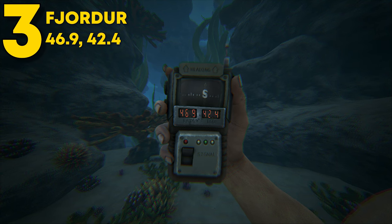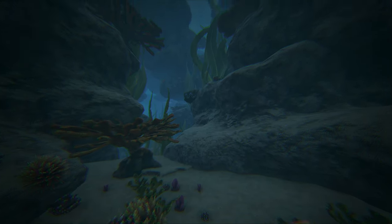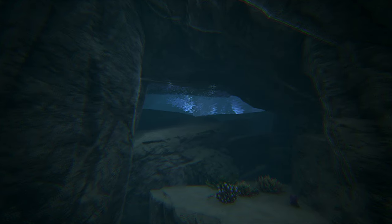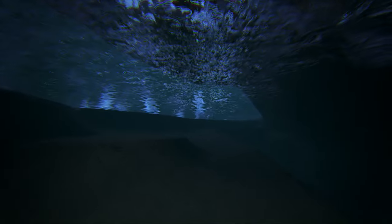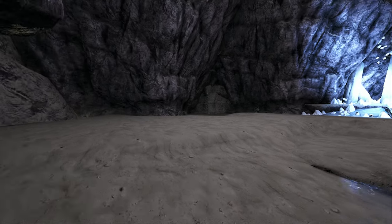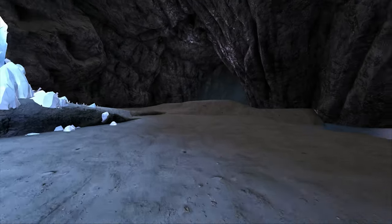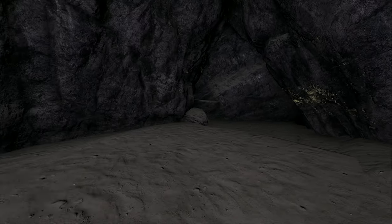Coming in at number 3, this can be found at 46.9 latitude and 42.4 longitude on Fjordur, pretty close to the number 5 entry. I'd say this is an upgraded version of one of the Pearl Caves on The Island, except this one has a lot more room. The entrance is a massive water opening so you can move a lot more dinos through. I've built a full base design here twice and was able to fit a ton of turrets plus a good-sized main base in the back corner. If you're looking for a bigger underwater cave, this is definitely the one for you.